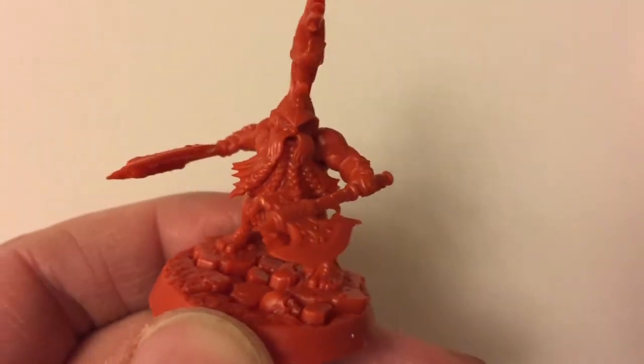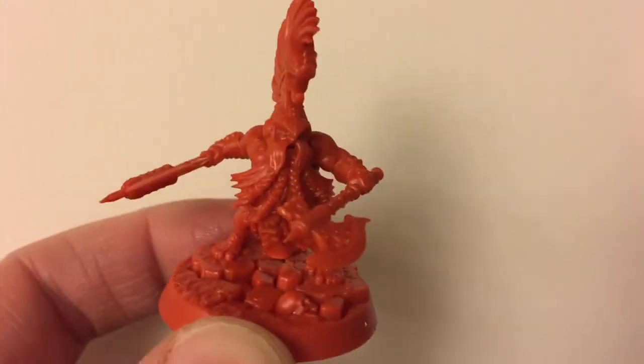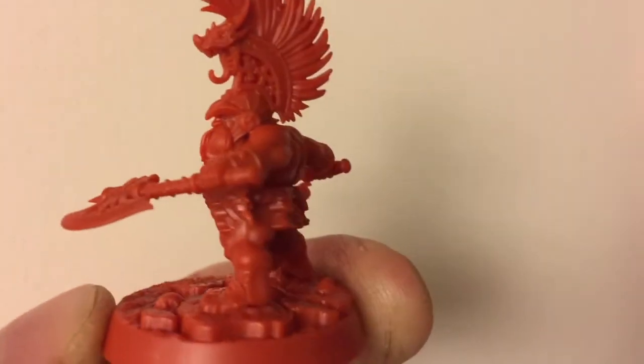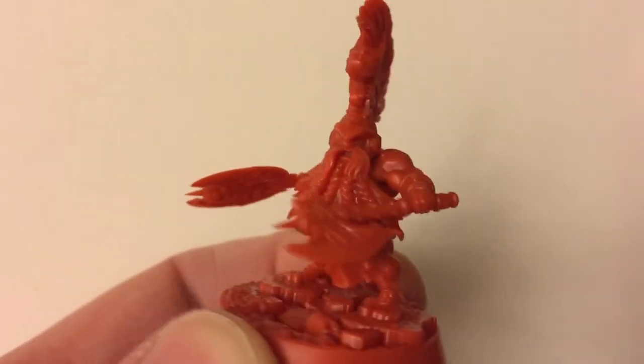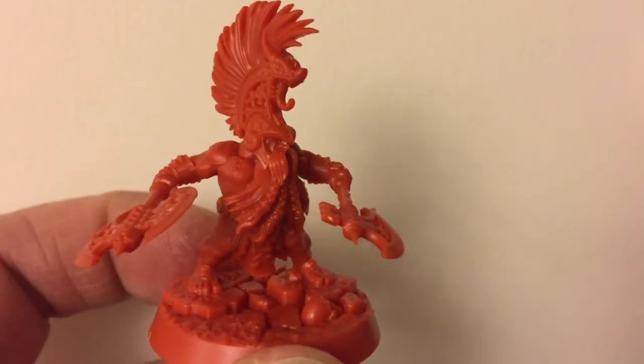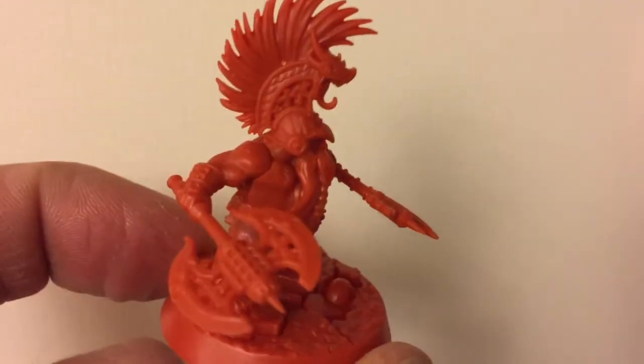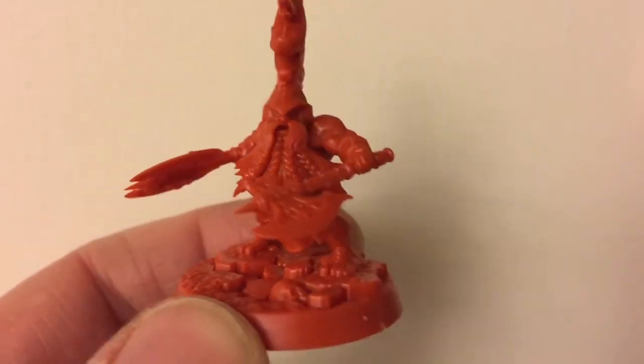Those items always get pushed up the queue whilst these poor chaps get pushed down. None of my Shadespire stuff is painted at the moment because each faction comes in its own colour — these are orange. The miniatures are really, really nice. They are push fit — they go together without any glue at all.